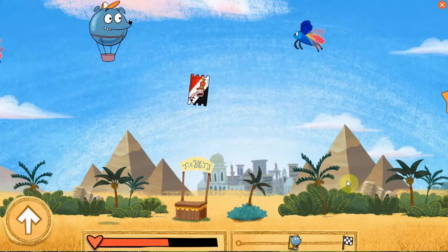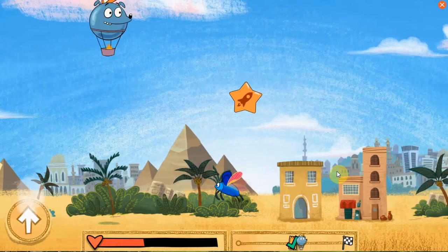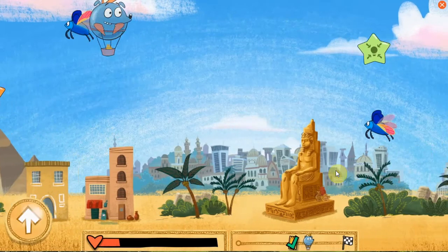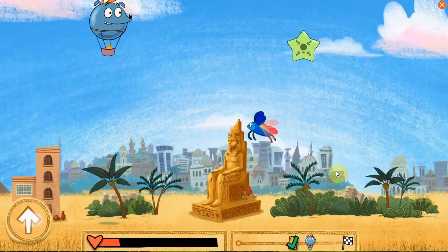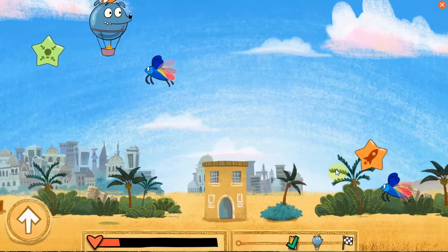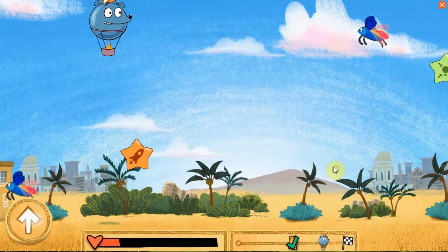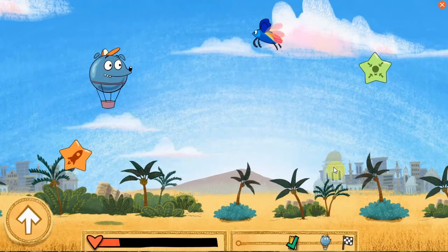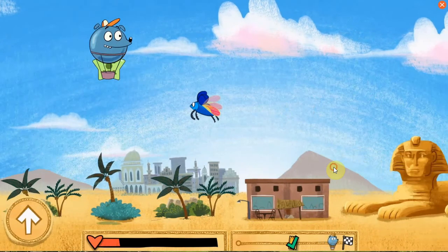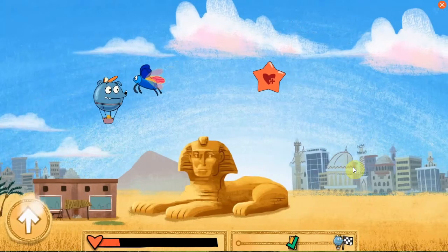That hurt! Only a little! Another Tiki! The Nile River runs through the city of Cairo. The Great Pyramid at Giza is considered one of the seven wonders of the world! The Sphinx was created from an enormous piece of limestone, making it one of the largest sculptures in the world!